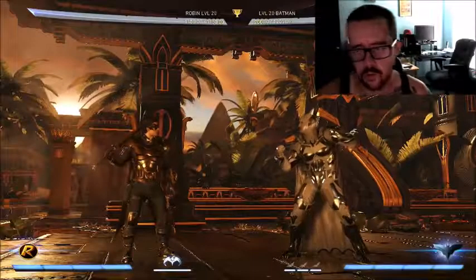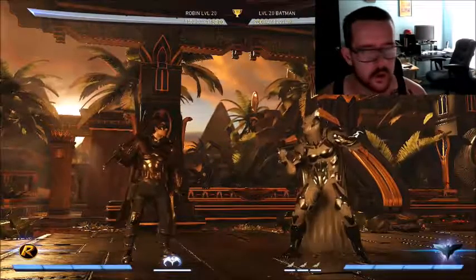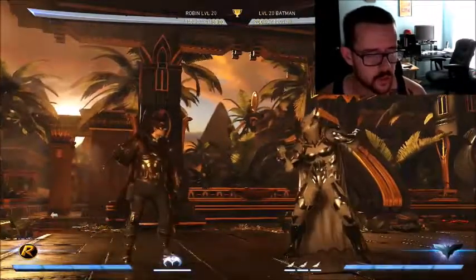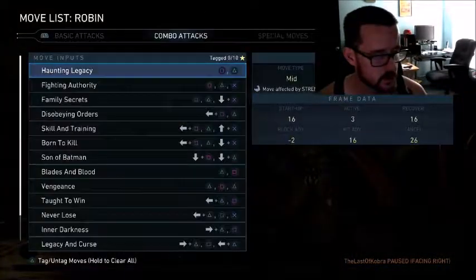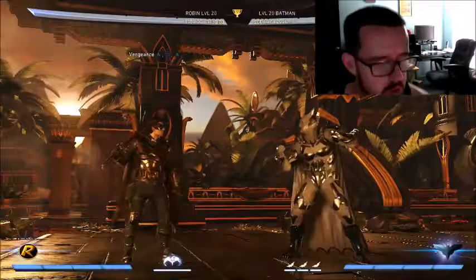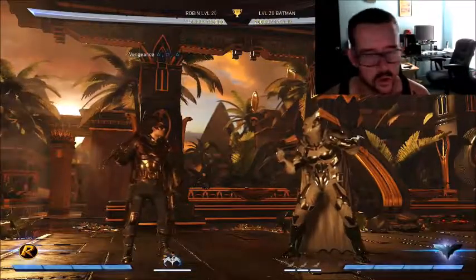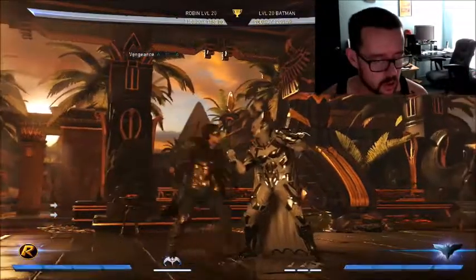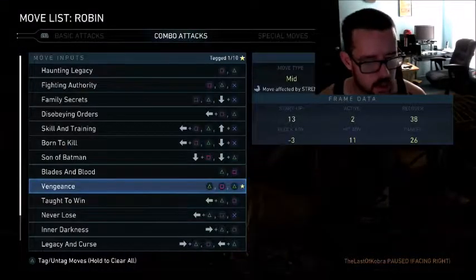What's up guys, welcome to Cobras in the Lab - Cobra Enters the Dojo part five. In this video we'll be going over hit confirming, so let's just jump right into this. I'll be using Robin's 212 string to demonstrate. On 212, it comes out like this - it's negative 3 on block, so it's safe.